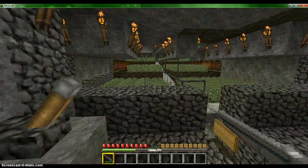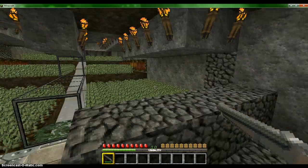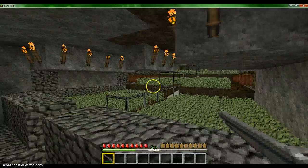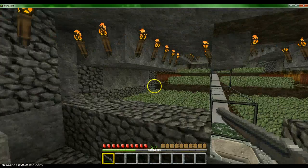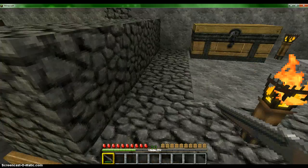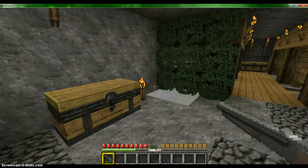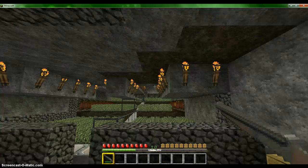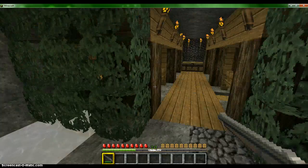Right here is my underground — I guess you could say it's my underground regifarm. I got some jungle saplings in there because when I was looking for new villagers and other stuff like that — like the desert pyramids — I found a jungle biome. So I got a bunch of jungle saplings.